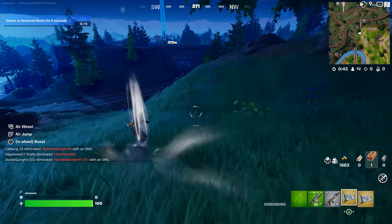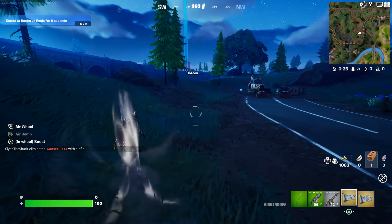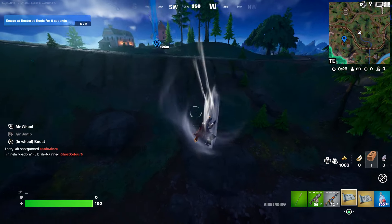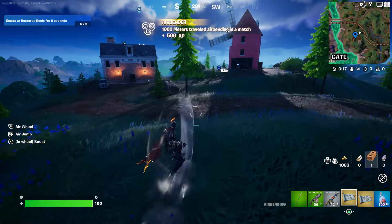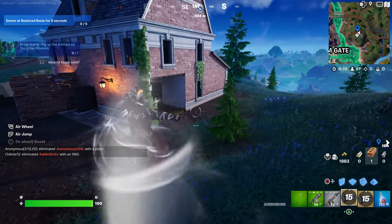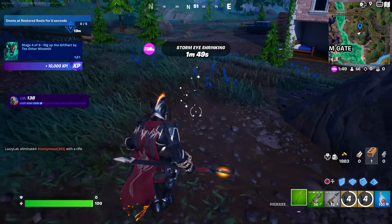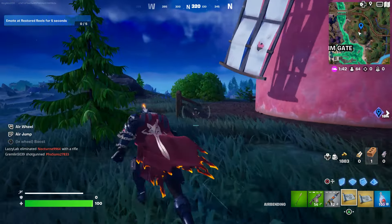Don't get killed or shot by anybody. That's the windmill right over there - we're going to that location. I already pointed out the location, just go to that spot. There's your first location. Come over here and dig this up - just melee it. There you go, pick that up. Once you pick that up that should complete your challenge. That's your first challenge right there.